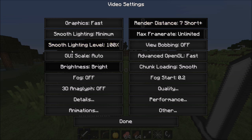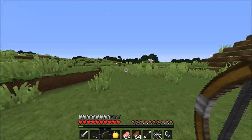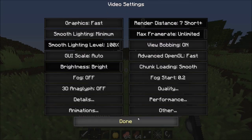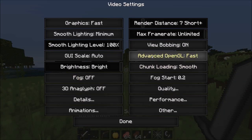You're going to want your other settings on as minimum as possible. View bobbing you're going to want off. The difference is because you're running flat here and I feel like you can get better snipes with a bow. With view bobbing on, you're bouncing and I just feel like you can't really aim as well. So that's just a personal preference, but I recommend it off.